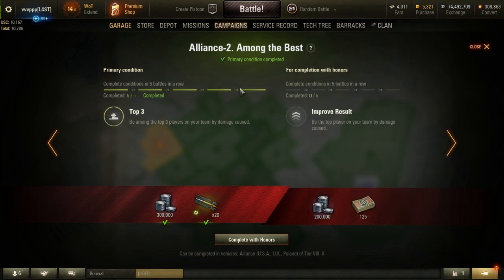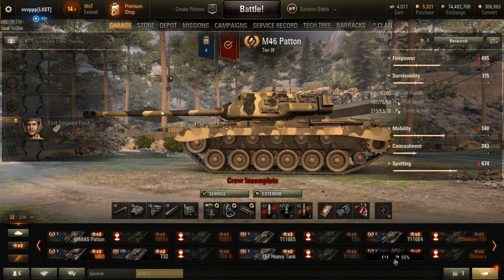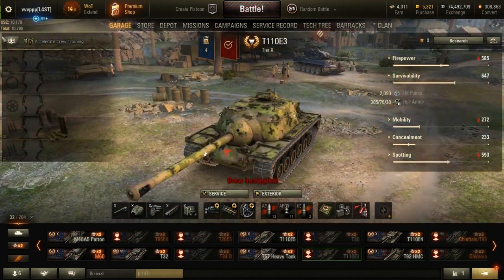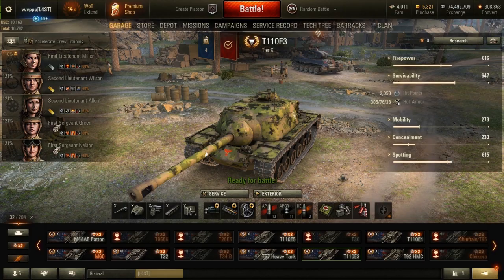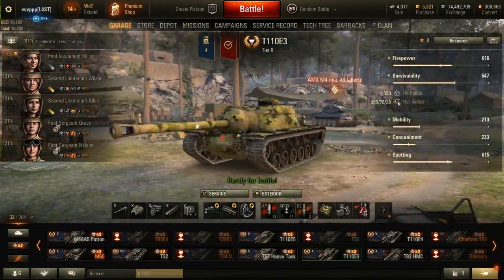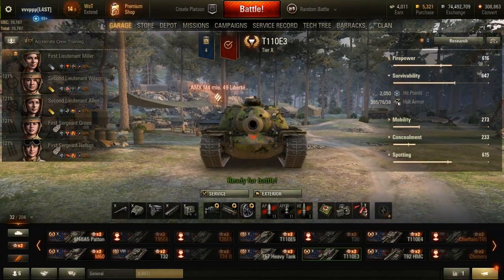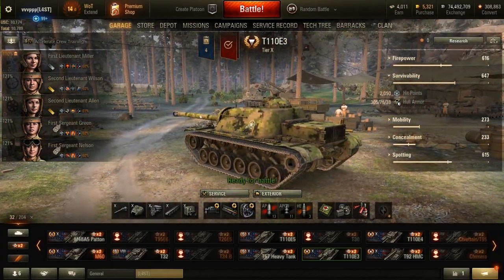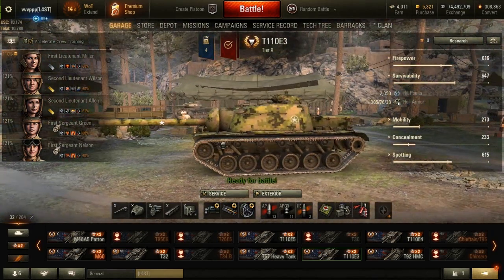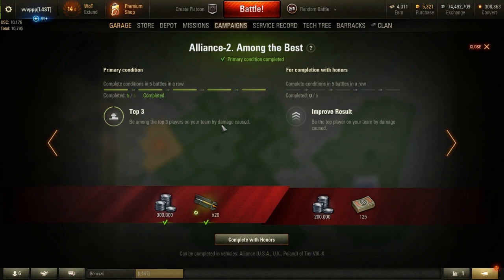The second mission is Among the Best: Be among the top 3 players on your team by damage caused — just your team, that's the good news. I used the E3 because it hits pretty hard. It shoots pretty fast, it has sturdy frontal armor, so you can stand in front of your allies, absorb shots, and take time to aim properly and secure your shots.